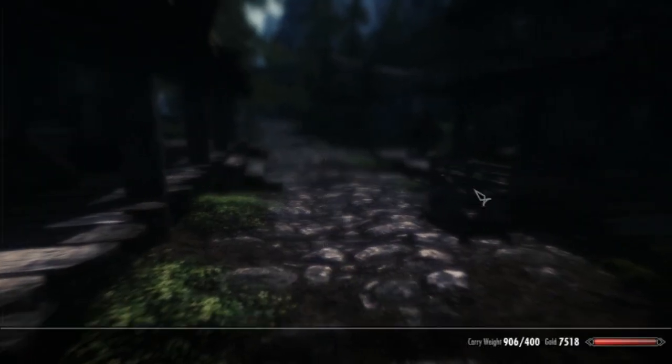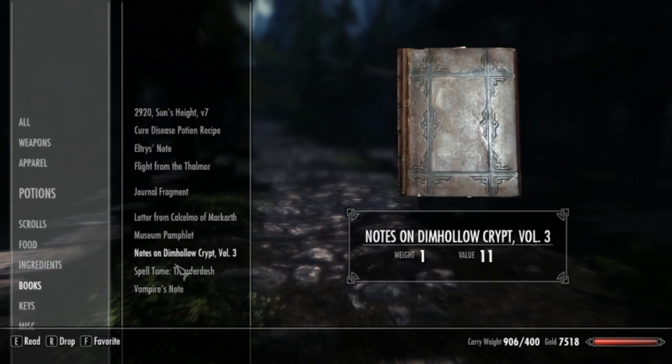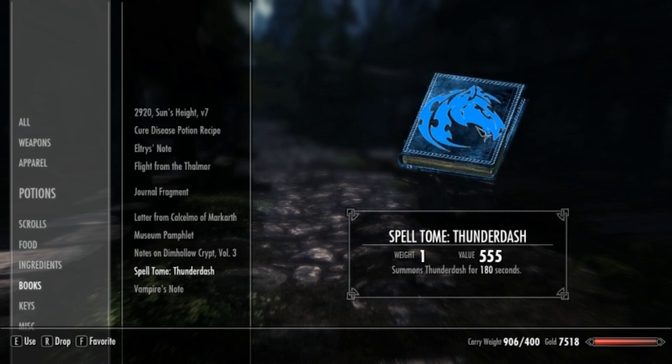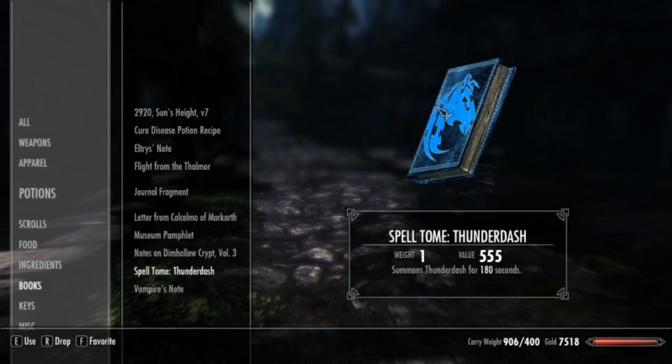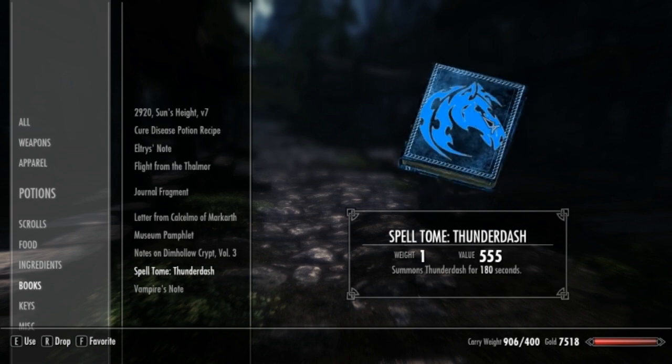Just pick that up, and then once you've picked it up, go ahead and go to your items, head to your books. Spell Tome: Thunderdash — that's a pretty amazing name. The book's blue and my favorite color's blue, so leave a like.